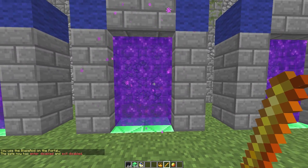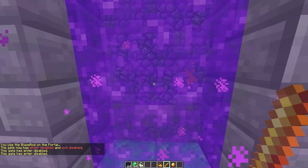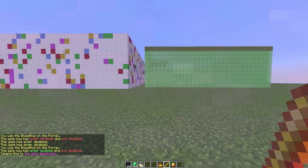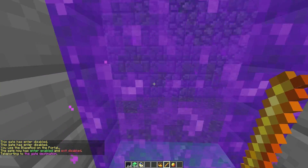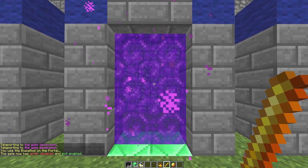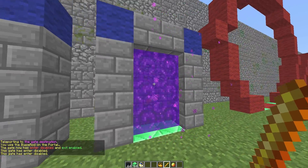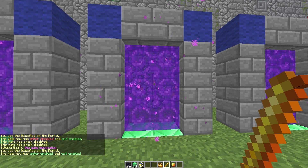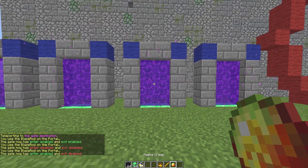If you right-click the blaze rod for the first time, both entry and exit will be disabled and the portal is effectively useless. Right-click again and you will be able to enter the portal. However, if we go to portal number four, we won't go to three — we'll go straight to two because it's disabled. Right-click again and entry is disabled but exit is enabled, so that will still work.